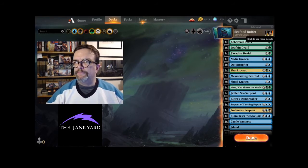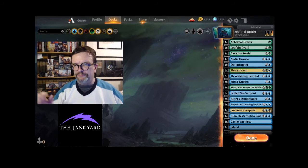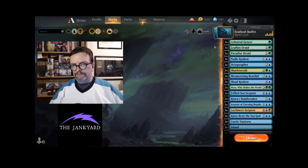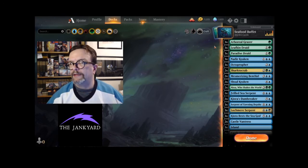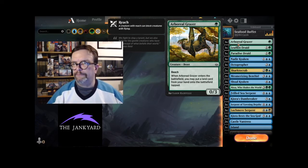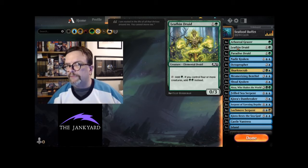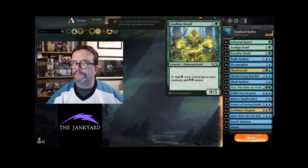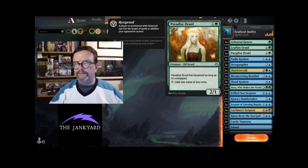We're going to start with ramp because we've got a lot of it. Most of our stuff is big and we've got to get up there quickly — against a fast mono-red deck we're kind of hosed unless we're ramping quickly. So we've got three Arboreal Grazer, a good blocker that gets us an extra land out right away. Leafkin Druid is a decent blocker that makes one mana early and two mana if we've got four creatures out. Paradise Druid isn't a great blocker but good for making mana.